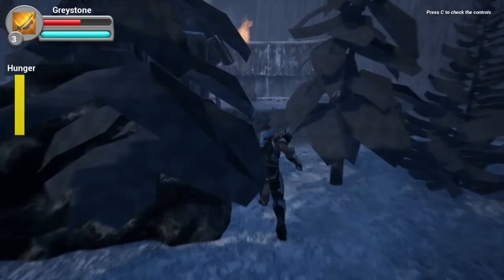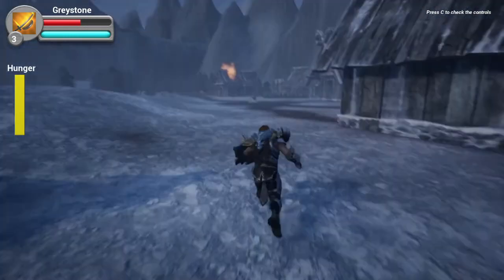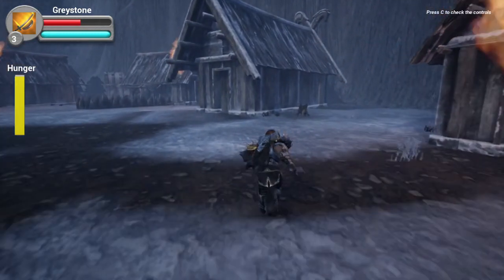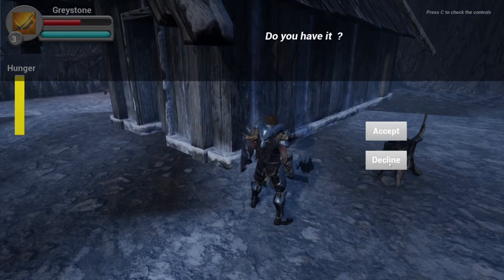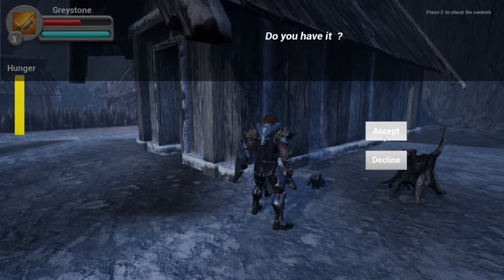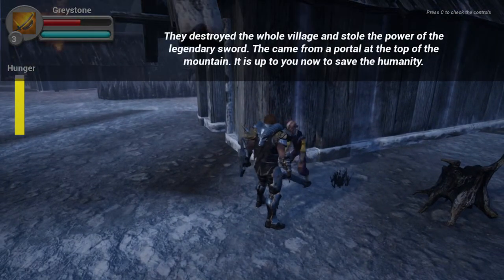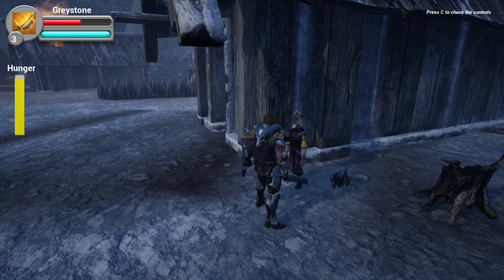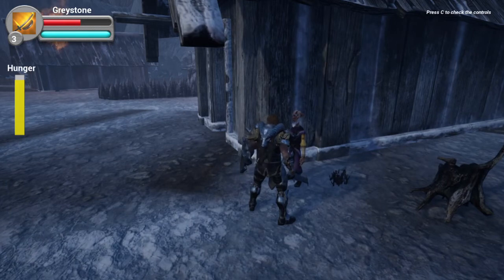Since I now have the healing potion, I go back to the old man. I can decline or accept to give it to him. When I accept, he takes it, gives me gold, and tells me the story: enemies have destroyed the whole village and stolen the power of the legendary sword. They came from the top of the mountain, and I am the only one who can save the world.